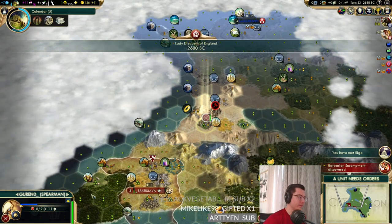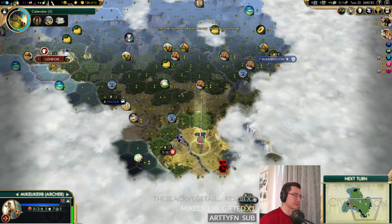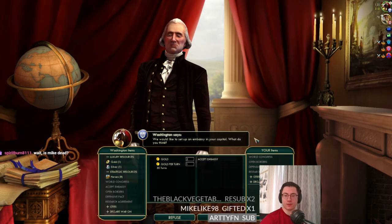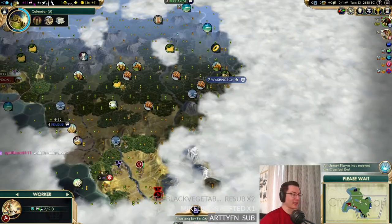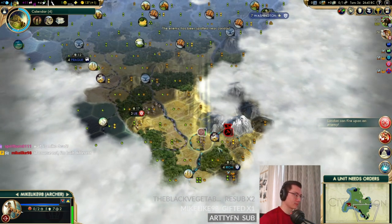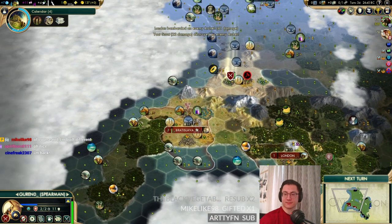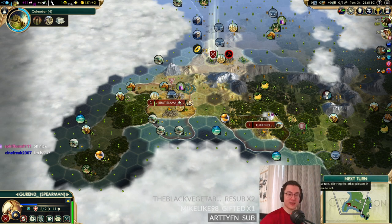We've met Rega. Gurren can block this warrior off. Apparently a barbarian is running around with a Regan worker — it wants that camp right there. We might be able to clear that for them, return the worker, and get some good influence. We're not interested in that trade agreement with America. Spirit Burn asks if Mike is dead — no, Mike is the archer all the way down here, alive and kicking.